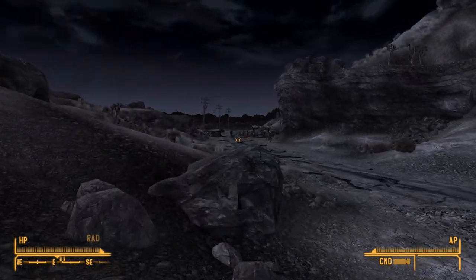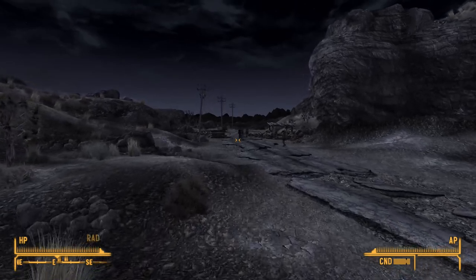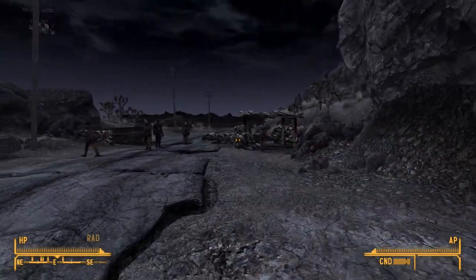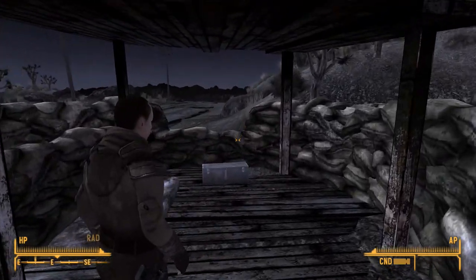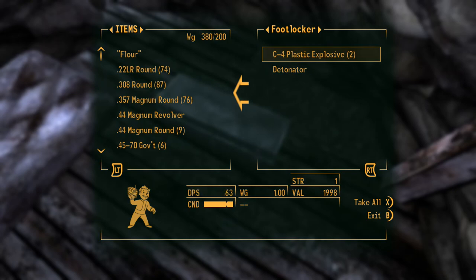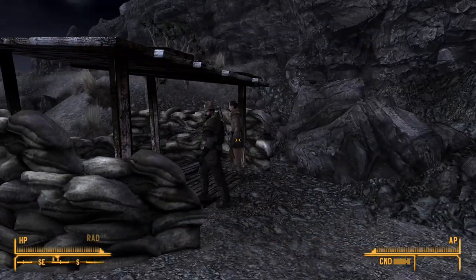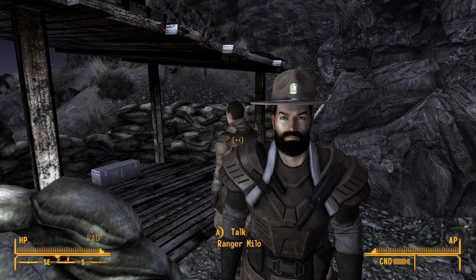There he is. Hello Ranger Milo. Is that the NCR troopers that periodically attack? No, it was the ones I rescued — makes more sense. Hello Ranger Milo, you're going to interrupt me, aren't you? Well, before you do that, I'm going to open this — two C4 explosives and a detonator. Happy days, cheers Milo. Just wanted to show my viewers that you were here, so thank you for your service. I'll see you all in the next episode.